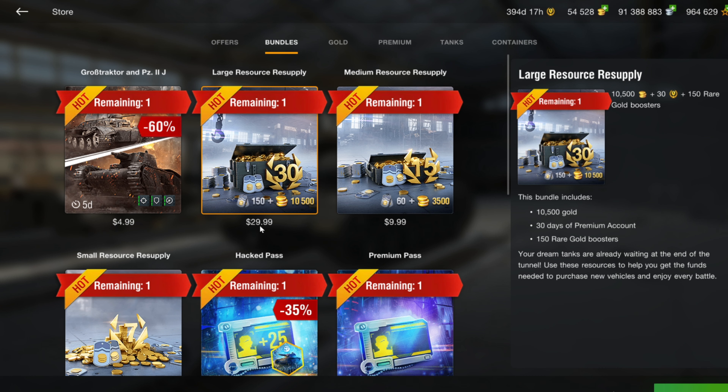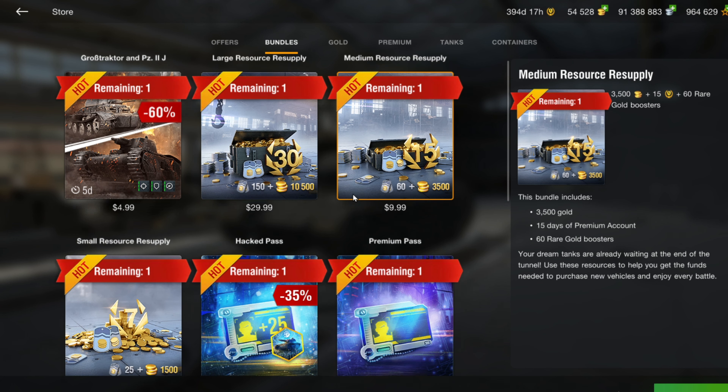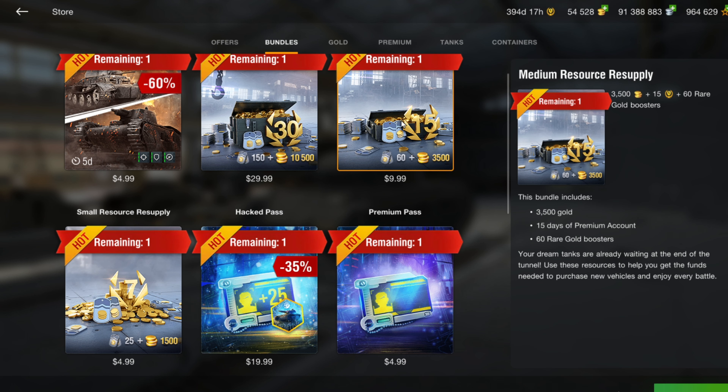The large resource resupply is a good deal. The 10,500 gold for $30 works out to 350 gold per dollar, and everything beyond that is extra — including 30 days of premium and 150 gold boosters. If you're a 50-55% win rate player at tier 6 or 7, that equates to about 2,000 more gold, bringing it over 400 per dollar. The small kit is only 300 gold per dollar, so definitely pass on that one. If you're going to buy any, go with the $10 one, and if you can spring for it, the $30 one.